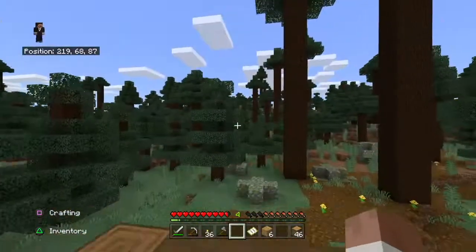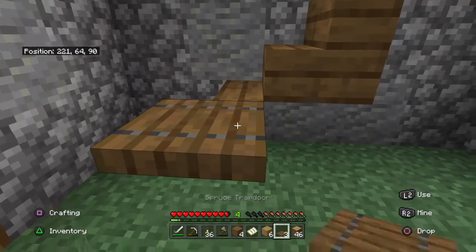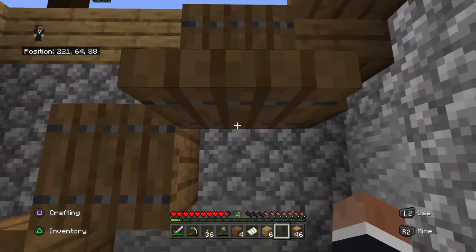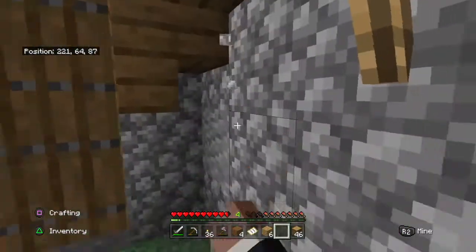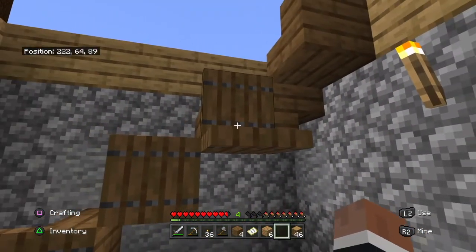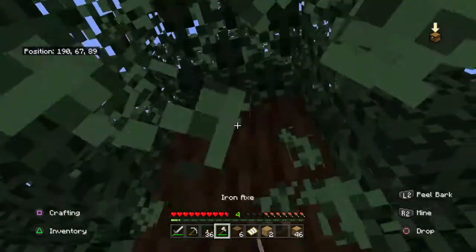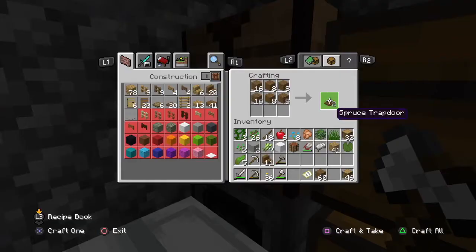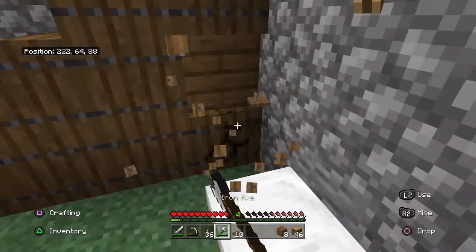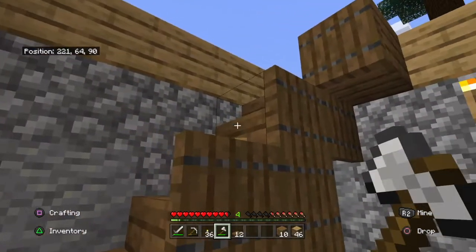I need more spruce - yeah I didn't get enough, but it's fine. I'm planning on having this whole thing filled out with spruce trapdoors, and then I'm gonna put a chest here. I just put the spruce trapdoors - I'm not really liking it, I might change this and put bookshelves there or something. But the chest can be accessed because the trapdoor isn't a full block.